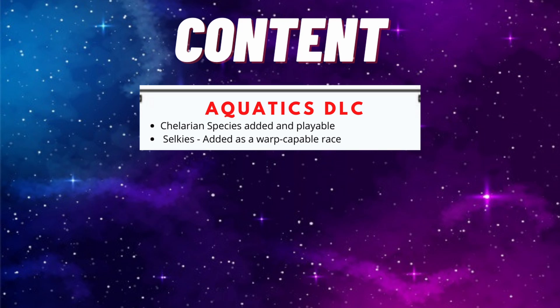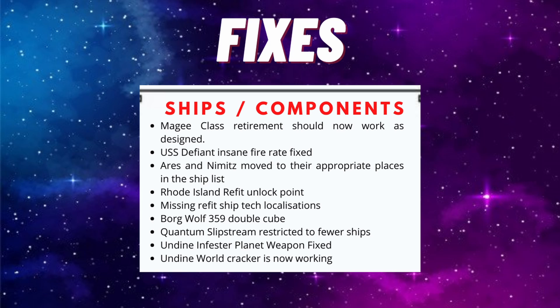With this 3.2 update also comes the Aquatics DLC from Paradox Interactive, and as part of that they've added aquatic species - that has also been adapted in part for Star Trek New Horizons. There are two species added, though for both you need to have the Aquatics DLC to play them. The first is the Chelarians - they're kind of a turtle-looking race from Star Trek: The Motion Picture, also featured prominently in some novels. They've been added as a playable faction using the new aquatic ship set. On top of that there's also the Selkies species, added as a warp-capable species.